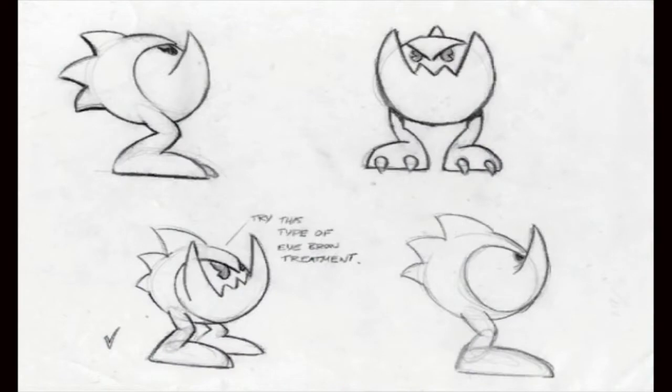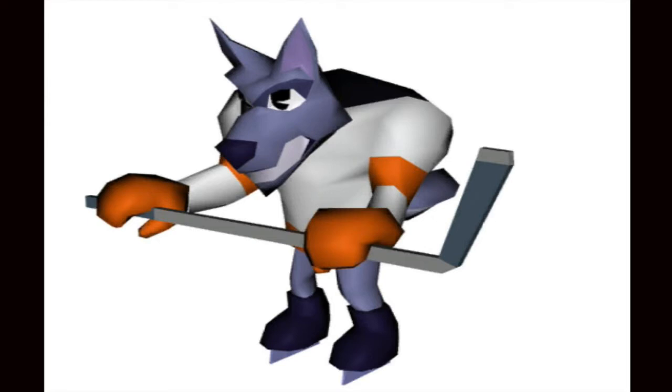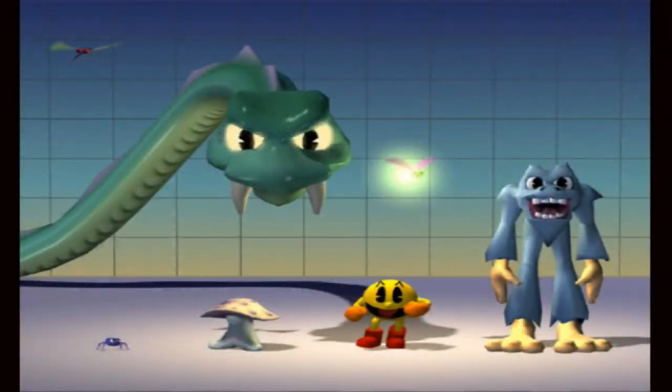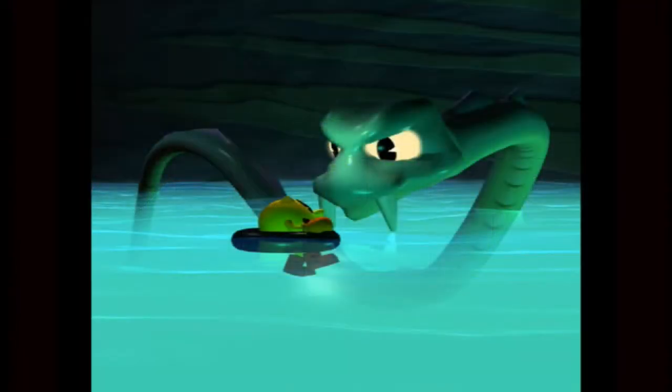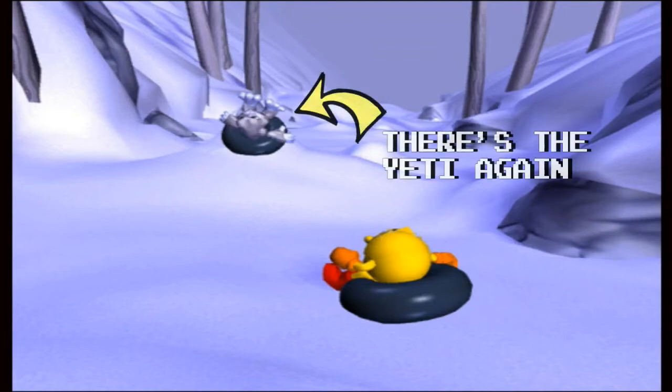A lot of these are depictions of enemies that never made the cut. This Hockey Wolf is a great example — I'd imagine Hockey Wolf would have been found in the Ice World and would try to score a goal by knocking Pac-Man into the death water. Before Pac-Bears, Yetis were the lumbering giants of Ice River Run. Speaking of giants, this snake dwarfs even the Yeti — there is no way it was a common enemy; it was either a boss or a friendly NPC. Notice the inner tube that Pac-Man's floating in? It seems as though it was going to be a recurring mechanic intended for both the water and the snow world.